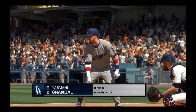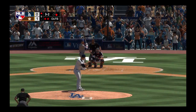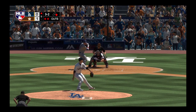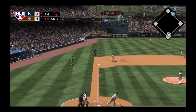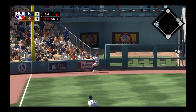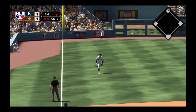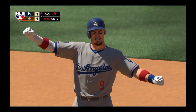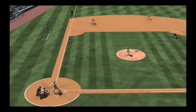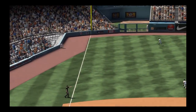Here's the catcher Yasmany Grandin — lifetime numbers against Ken Giles, he's one for two. The Dodgers down to their final strike. Hot shot down the line — and this will stay inside the third base bag, a fair ball. He pulls into second safely as a run comes across to score on the play, tying the ball game. That RBI base hit to tie things up comes at a really good time.